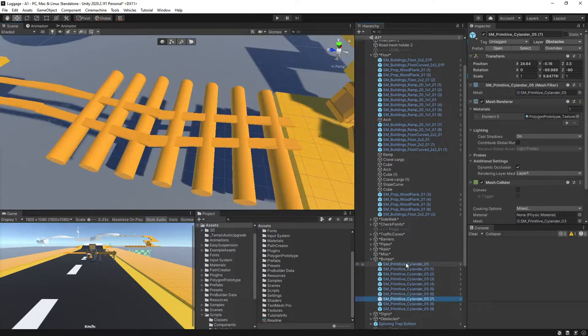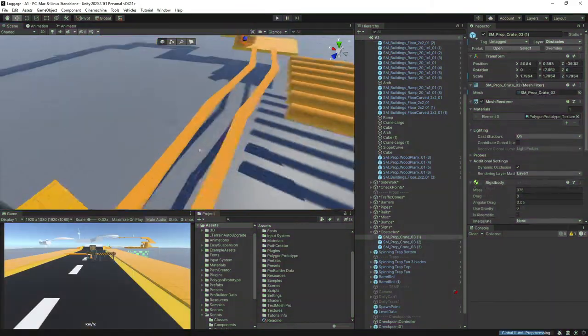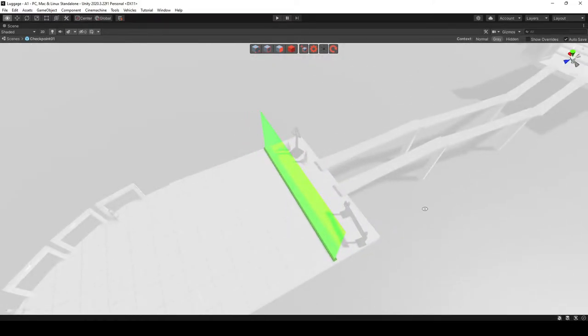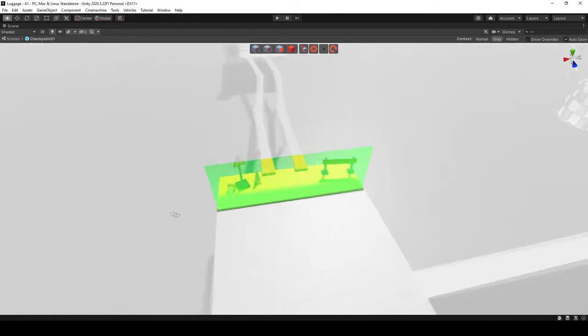Next item on the list: checkpoints. These are not mandatory — you can finish a level even without crossing any. For the visuals, I followed Bracky's tutorial and ended up with this look. I didn't want to spend too much time on the visuals and I didn't have a better idea, so this will do for now.